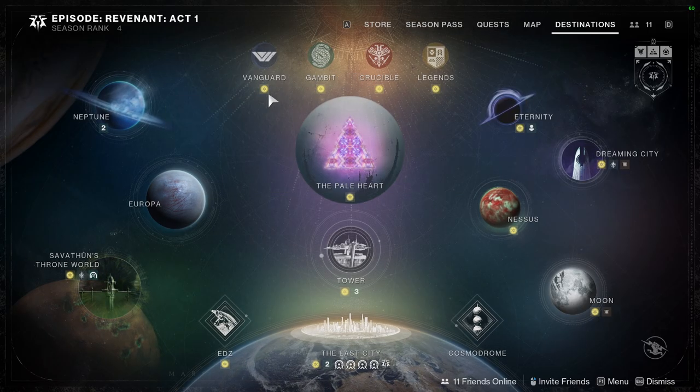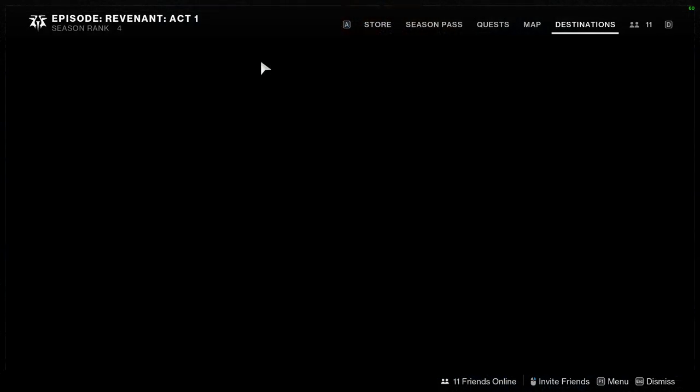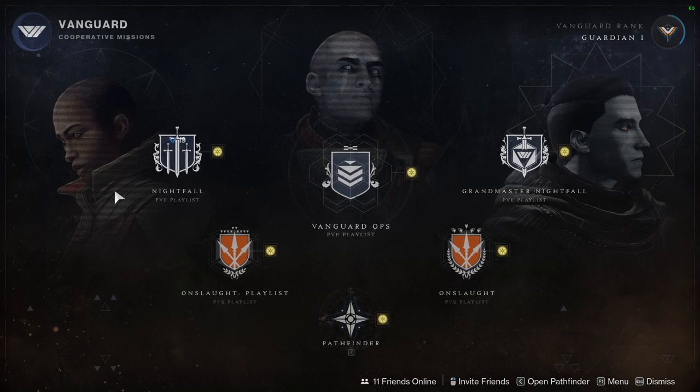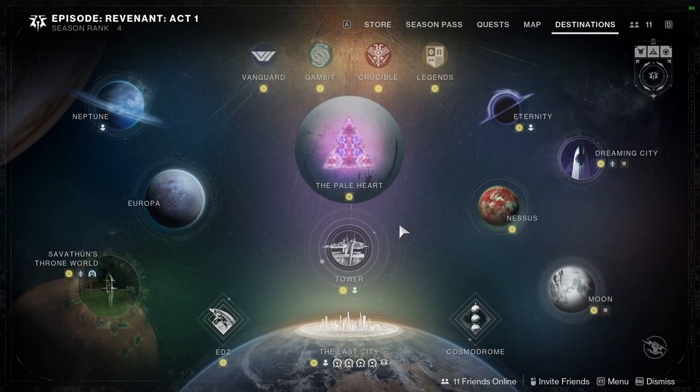I used to defend Crucible a lot and now I'm just indifferent about it, which is pretty terrible. For Gambit, there's nothing new aside from a map we got last season. Oh wow — two Guardians, inhuman or unawoken — that's actually really cool.